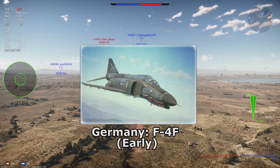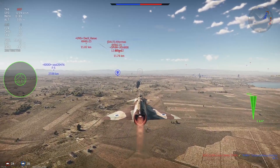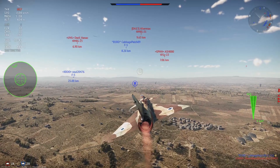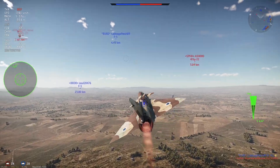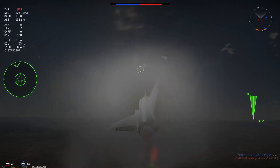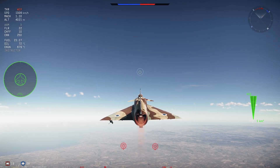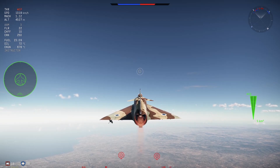Germany has very few top tier aircraft, but all of them are competitive to a certain degree — except for one. That would be the F-4F Early. The F-4F Early beats the F-104G for the worst spot, as while both carry the same gun and top missiles, the F-4F Early lacks countermeasures. When the F-4F Early was added, all the new players flying it tanked Germany's win rates severely. This is compared to the MiG-23MF, which was a decent dogfighter that could be equipped with countermeasures.